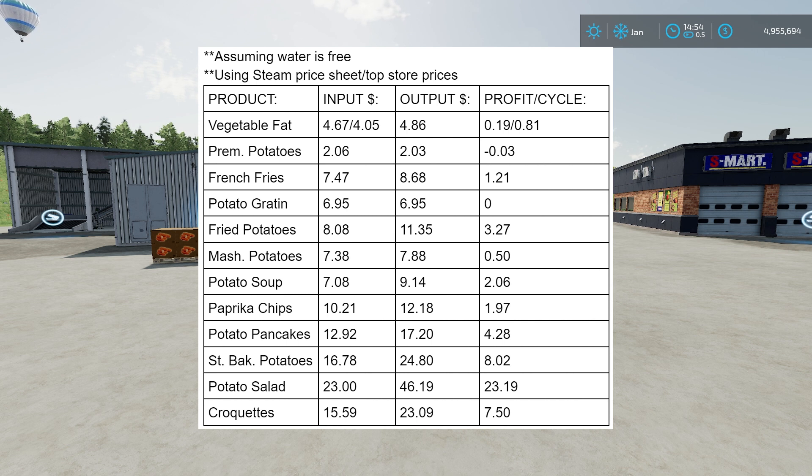Working down to premium potatoes — premium potatoes are actually a loss. You take a loss there if you count the price of potatoes going in, since potatoes are worth a decent amount. But you'd still want to do that production because that's how you get your starch and your premium potatoes, which you need for other recipes, so a loss there is probably okay. Then french fries at 1.21 profit per cycle, potato gratin strangely broke even, and fried potatoes at 3.27.